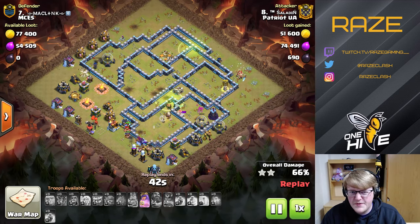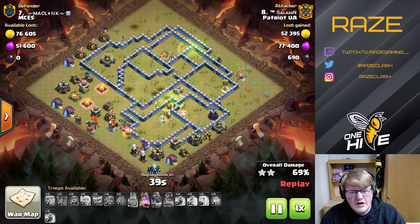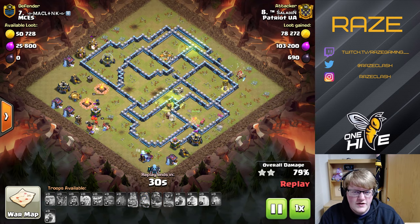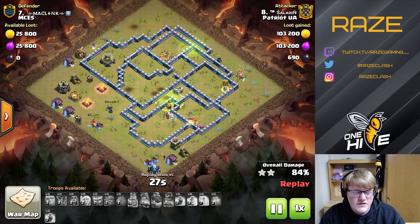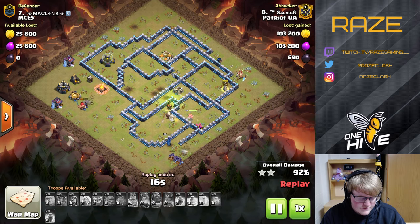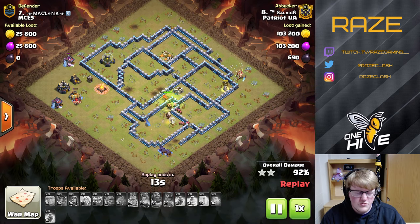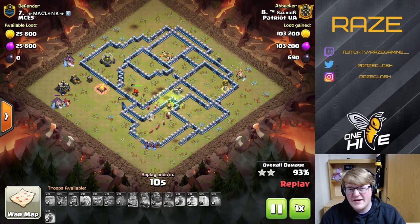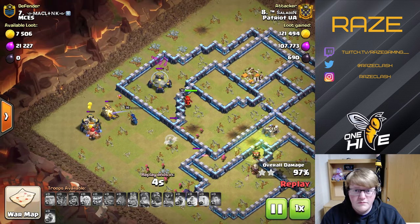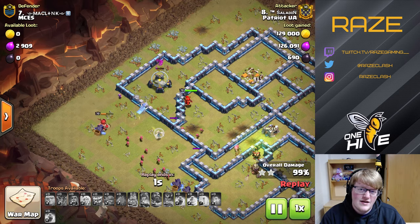Queen Charge Miners, Queen Charge Hybrid — I'm just not sure exactly what makes Hybrid better at this point. As bases evolve, sometimes Hybrid just doesn't make any sense anymore as people figure out how to defend it. But Miners are always going to be quite good — it does take quite a bit of planning to find the correct entry into a base to have the Queen Charge Miner attack actually work out. I hope you enjoyed, I hope you learned something. I've been Raised Gaming, and I'm out.